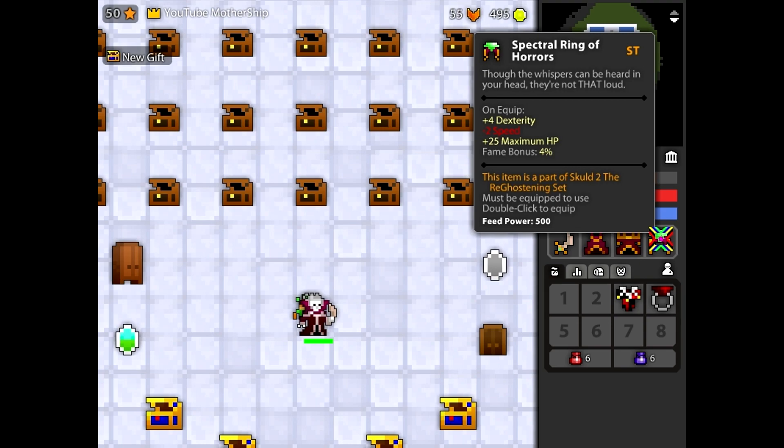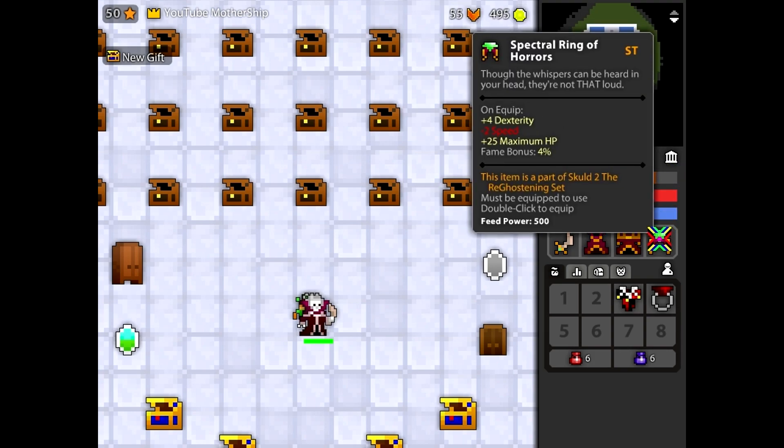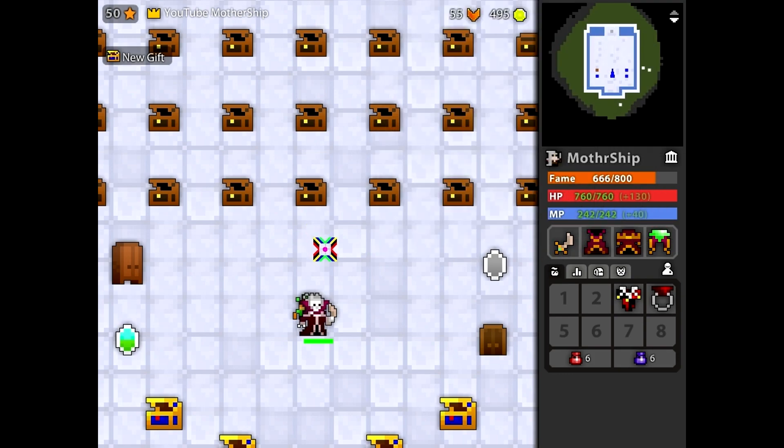The Spectral Ring of Horrors, however, has an awesome description — in my opinion the best description of any item in the game: 'Though the whispers can be heard in your head, they're not that loud.' Now this ring gives you 25 extra maximum HP, which is kind of nice for just a general ring. It gives you plus 4 dexterity, but it also gives you minus 2 speed, which I find personally very interesting, because the only way you're probably going to be wearing this is if you have the full set on. But if you put the full set on, you get plus 80 HP, plus 30 MP, plus 5 attack, plus 1 dex, and plus 6 speed. So basically you're losing 2 speed but you're gaining 6 speed from the full set. So why didn't they just make you gain 4 speed? Valve, please fix.